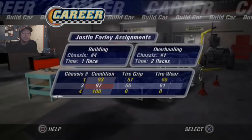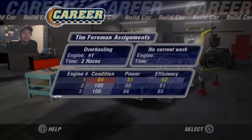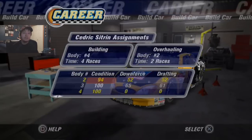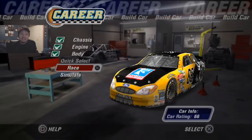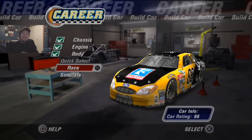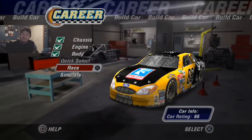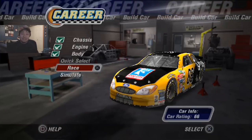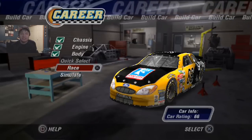Put in chassis number 3, which is like the best one we have for the chassis. Engine number 3 there, and body — we're going to go with number 3. And oh my god, it's a car rating of 66. That's the highest I've ever had at this point. So maybe we can do well here at Talladega. I'm having good hopes for this race now.